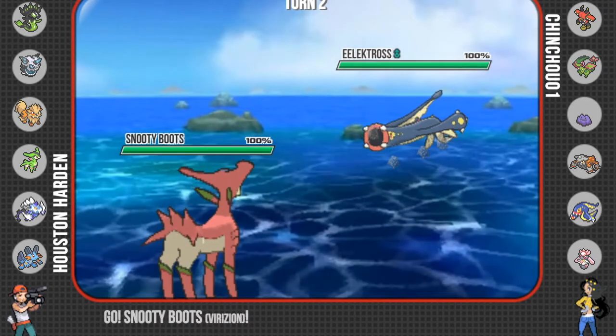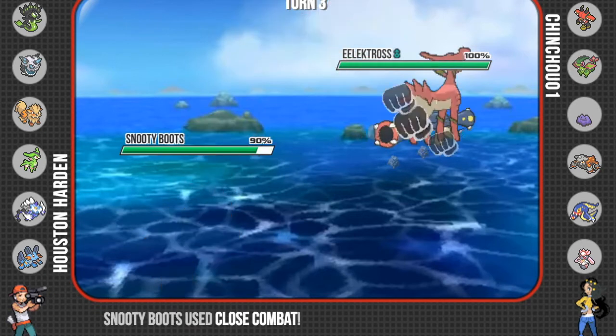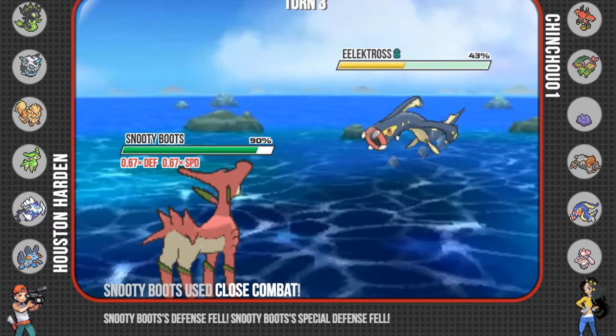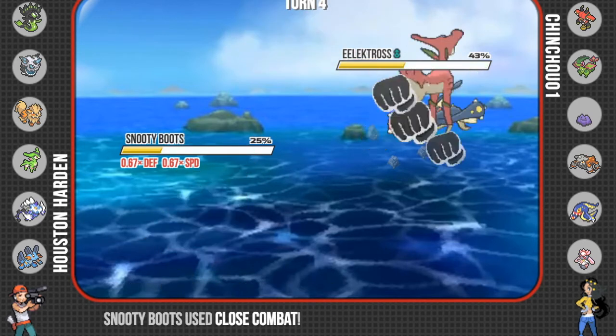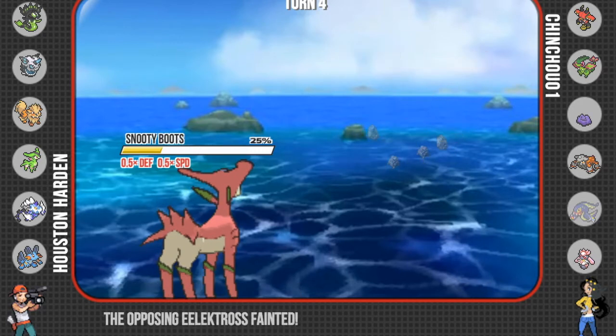So I'm going to switch into Snooty Boots here because it's a great special defensive wall, especially against Grass-type. And I'm going to just decide to go fire off the Close Combat. My moveset didn't really have anything better for the situation and I did not anticipate him to have Flamethrower — Electross has a much deeper movepool than I initially thought. That's another part of prep that I didn't do very well. But I'm going to go ahead and hit Close Combat and get our first kill of the game.